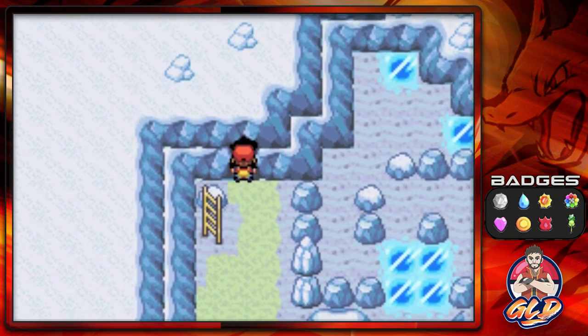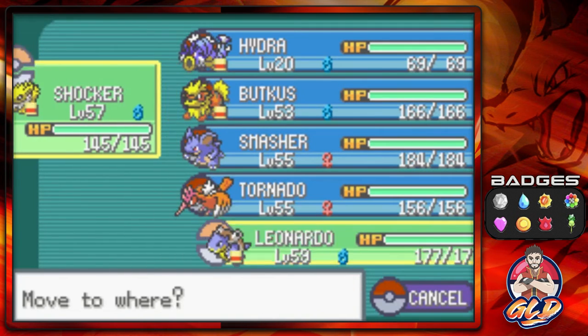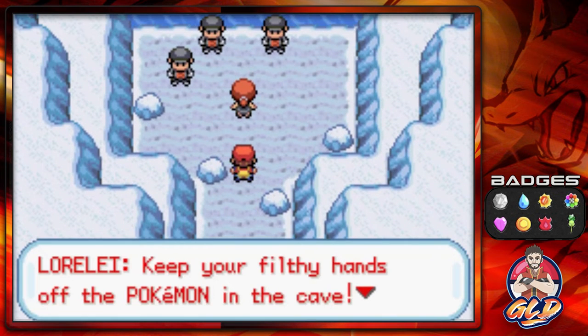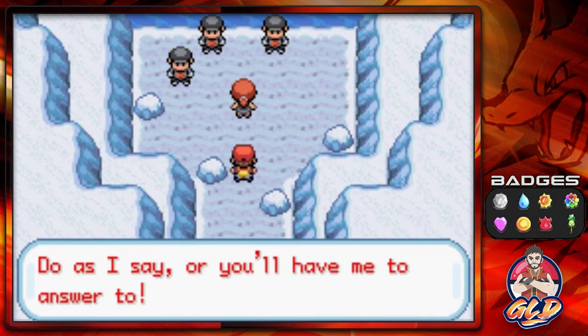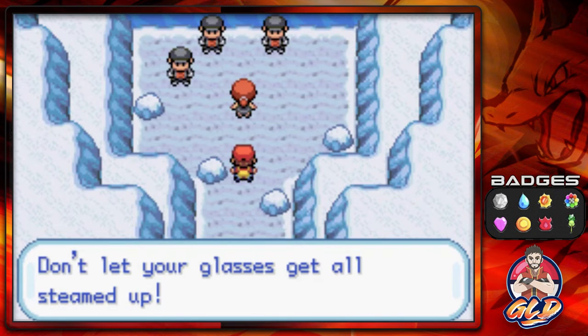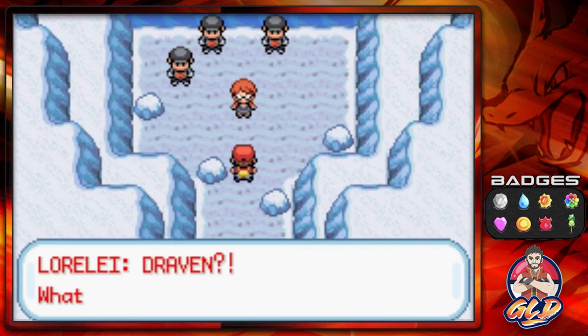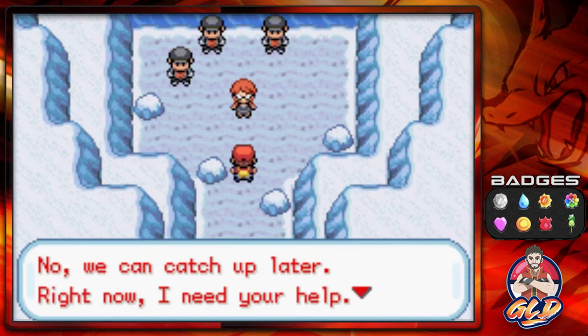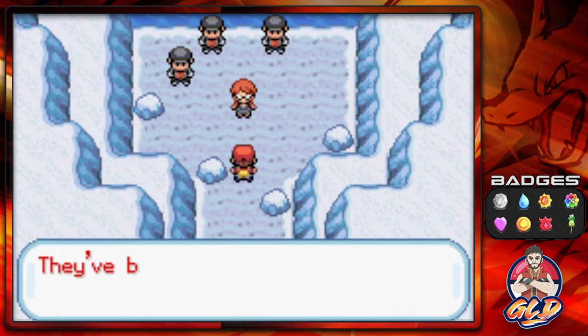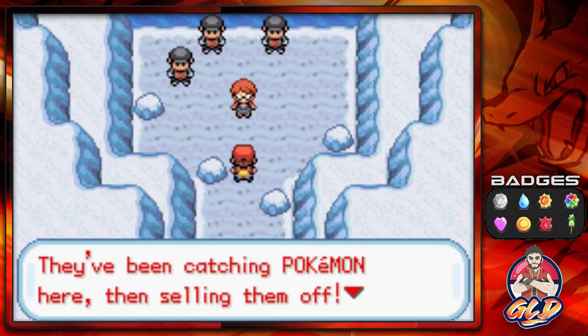We got to look good because somebody is right there that we know. It's Lorelei, and she says, 'Keep your filthy hands off the Pokemon in this cave! Do as I say or you'll have me to answer to.' Team Rocket responds, 'Don't let your glasses get all steamed up.' Then Lorelei recognizes us: 'Draven? What are you doing here? No, we can catch up later — right now I need your help. Help me kick these poachers out before they do anything else. They've been catching Pokemon here and selling them off. Are you ready? You take that one, please.'